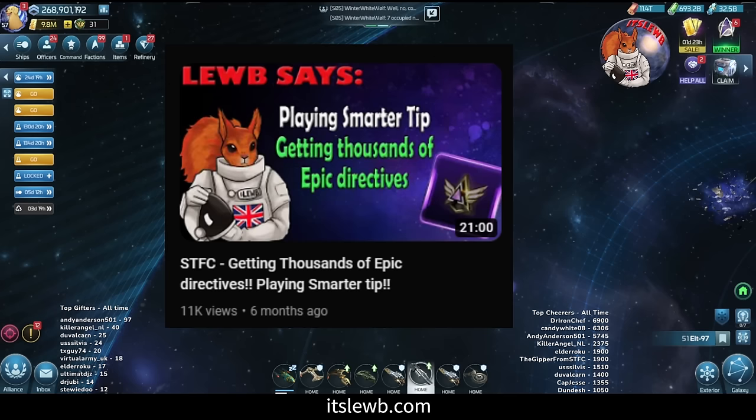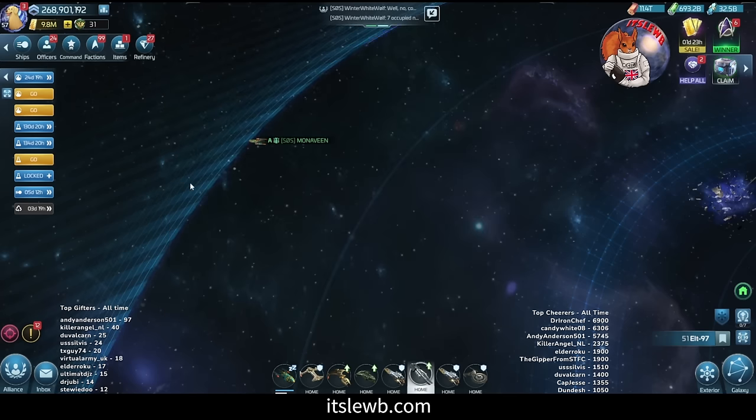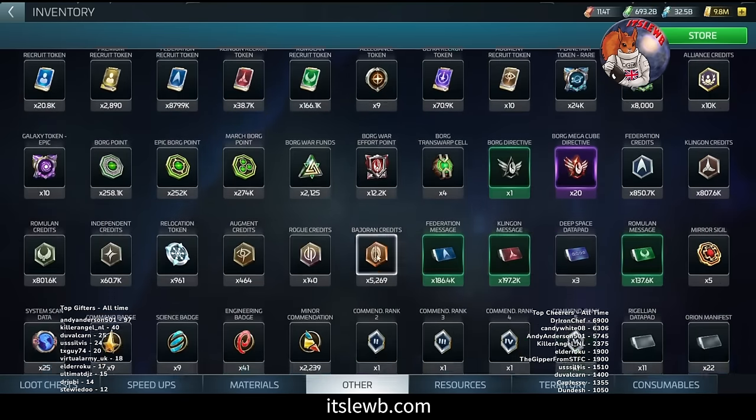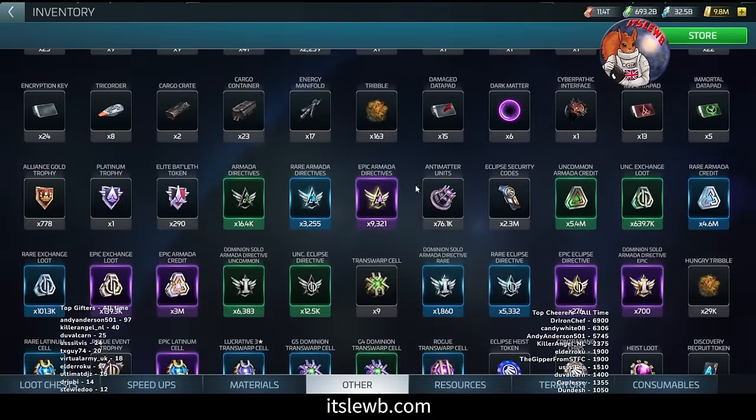Share this out with your alliances and make sure that everybody's using this technique to get directives. Just to prove how good this is for sourcing epic directives — if you go into the store and scroll down on my account you can see that I have almost nine and a half thousand epic directives. I'm going to break this down into a couple of different ops segments because different ops levels are going to have a slightly different strategy.